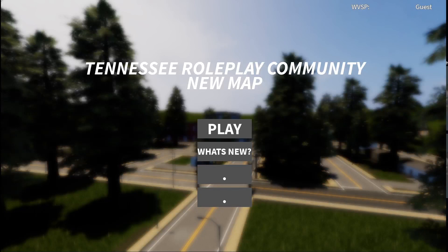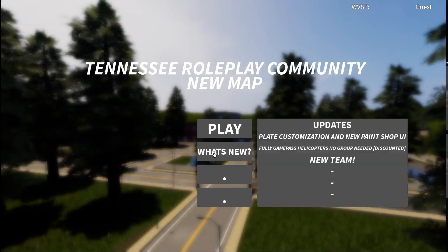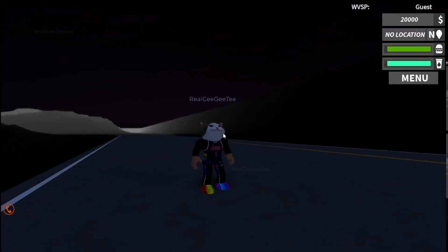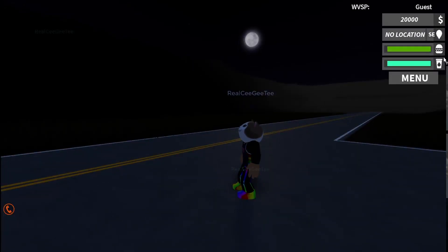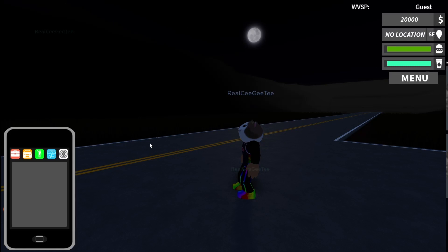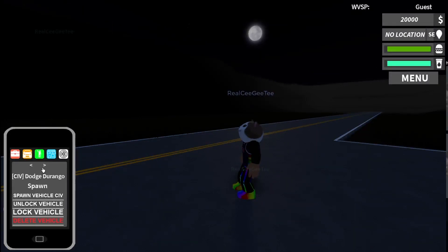We are now in the game and there is a new map! There are updates, play customization, a new paint shop, fully game pass helicopters with no groups needed, discounted, and a new team. We spawn in the middle of nowhere and there's a top menu with food if you get hungry, a water bottle, your location, and your money. You've still got your phone, and the same vehicles.